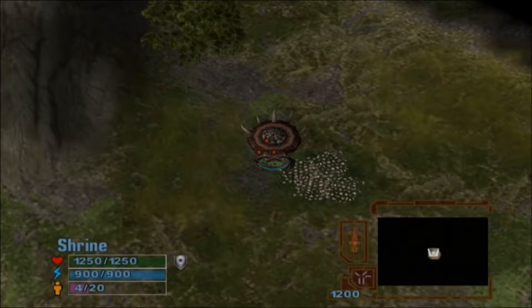Notice when the Shrine is selected, an icon appears just left of the mini-map. This is a special ability icon, and any unit that has one will display it. The Shrine's special ability is an ordering menu that lets you request and upgrade new Predators and equipment.